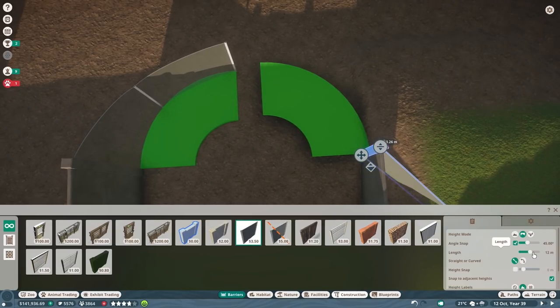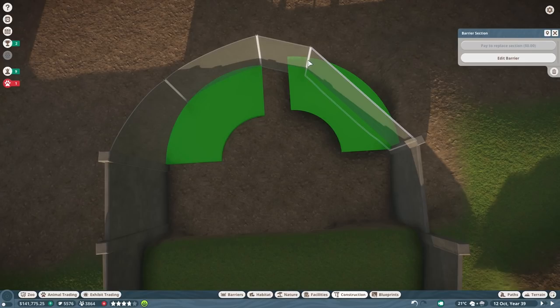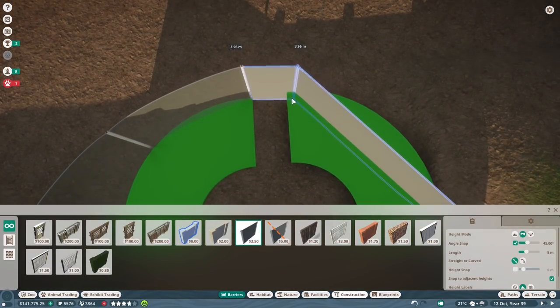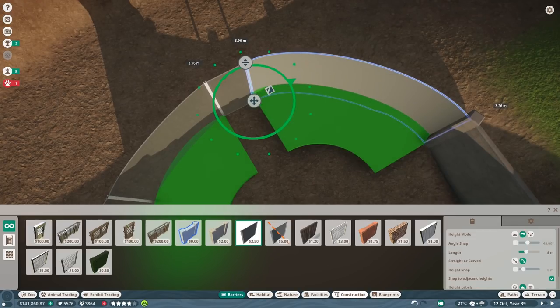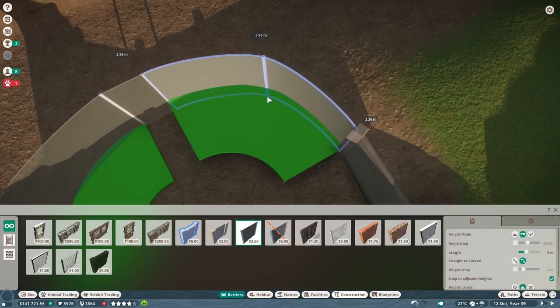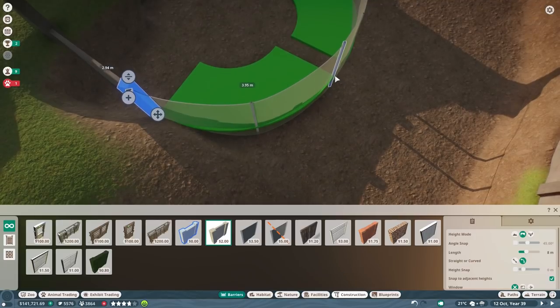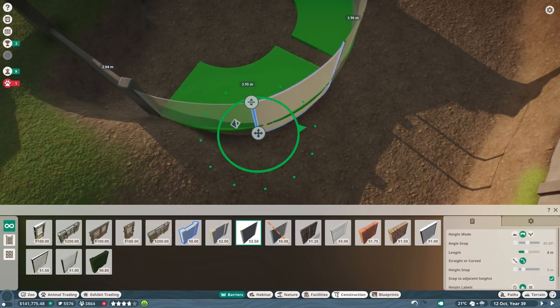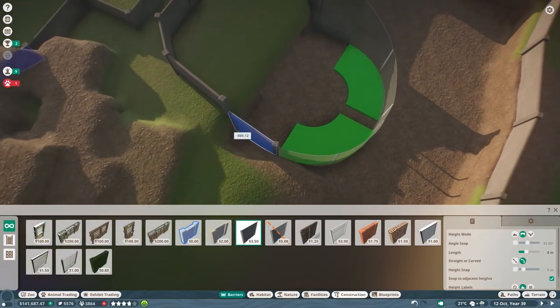I'm going to edit the barrier and move these pieces into position. Let me see if I can connect this. Okay, let's connect both sides to test - can I just get this pillar selected? Awesome - bring that to exactly this corner over here. Now I'm going to delete this bit over here. I can only create a middle piece and move it into that area. Now if I connect this... I mean I cannot get it any better than this.